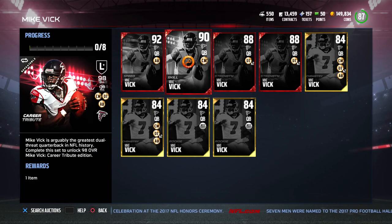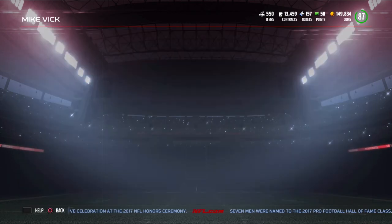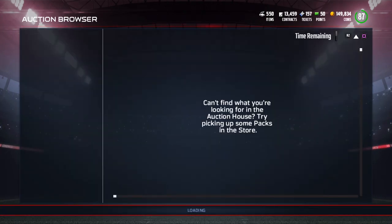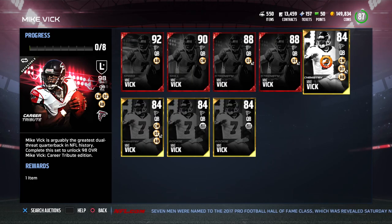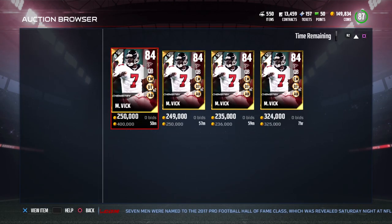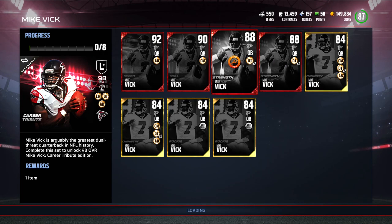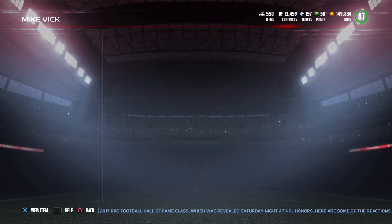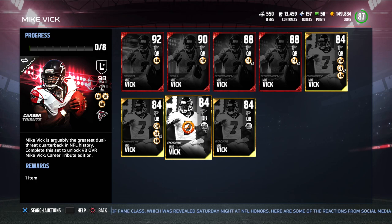The Speed version is going for 2 million — good lord — and has 94 speed. Then there's the Skill version; let's see if there are any on the auction house. None of those yet. The Strength version — none of those yet either. The Chemistry version — wow, even the gold versions of these cards are going for 236k. The Rookie version is 236k as well.